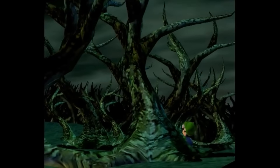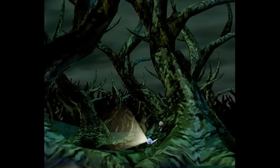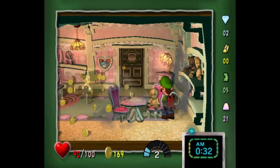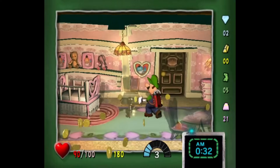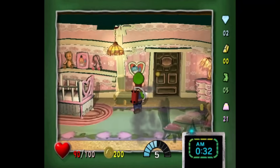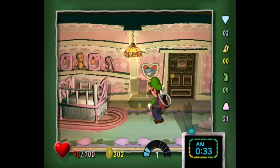Boo Woods: there's a real name given to the woods surrounding the mansion — they're called the Boo Woods. Ghost Chest: I initially thought this might be something in the literal sense, like a ghost chest, but it's actually about how the chests in the beta were transparent for some reason.